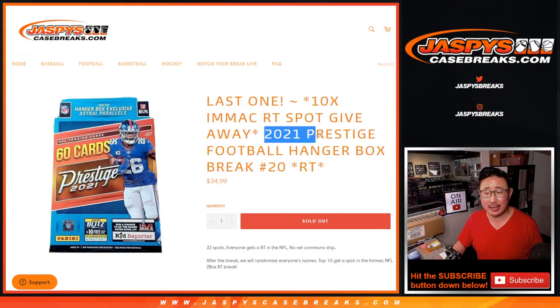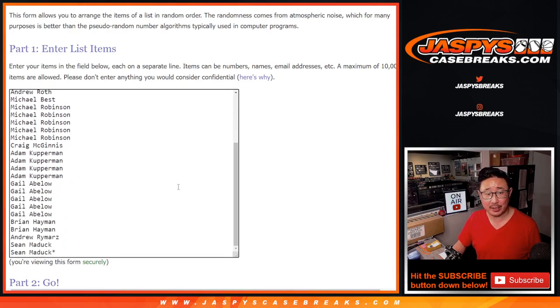Hi everyone, Joe for jazpyscasebreaks.com coming at you with 2021 Prestige Football hanger box break number 20. This is the last one we need to do to unlock that two-box Immaculate Football random team break. But first, the hanger box.